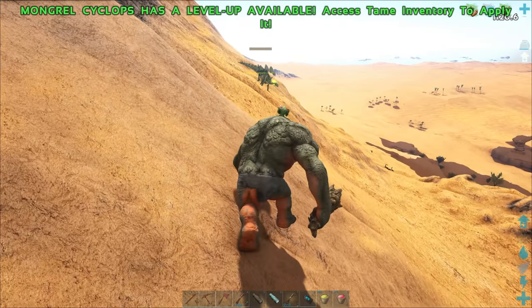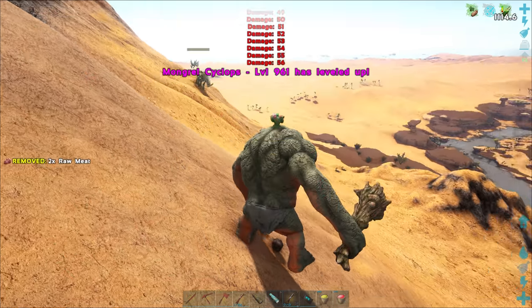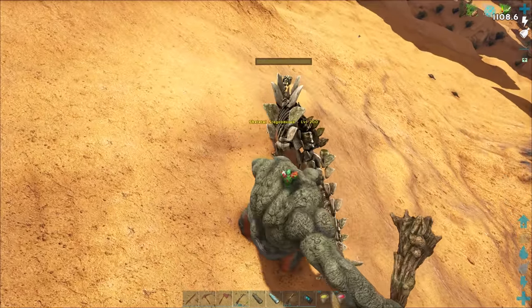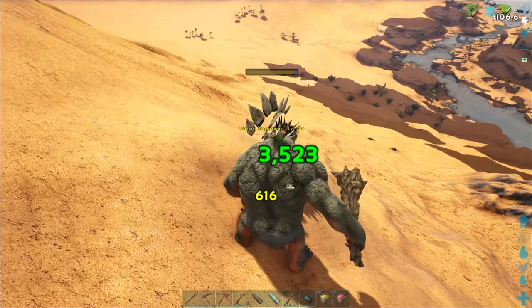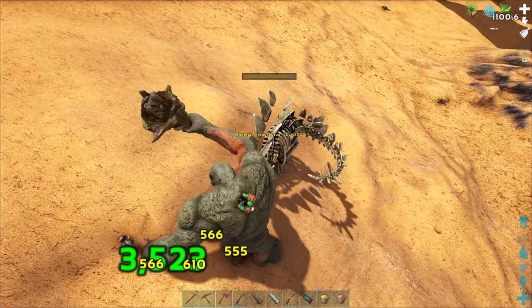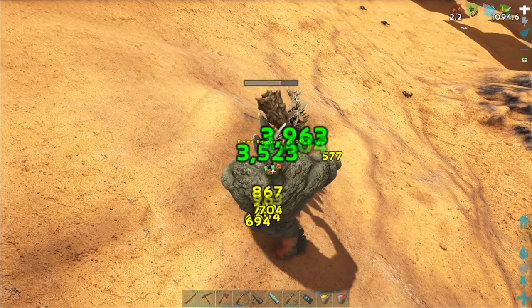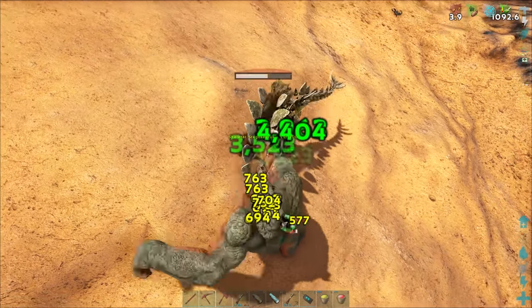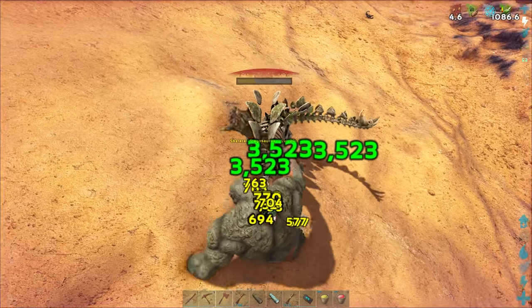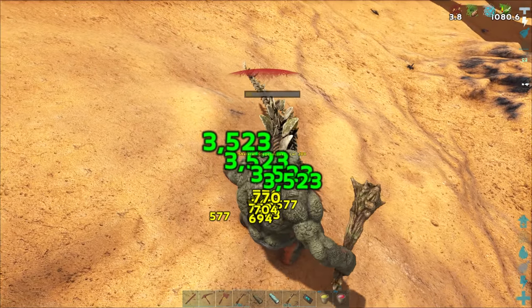I'm excited about this. We got some stegos - I can't tell if that's one or two. We've only gone in the desert on a flyer so this should be interesting. That skin's messed up, kind of funny. Can we do a double hit? All right, come on - boom! The big hit does a lot but it takes too long, it's a really slow move. This is rough without a saddle.